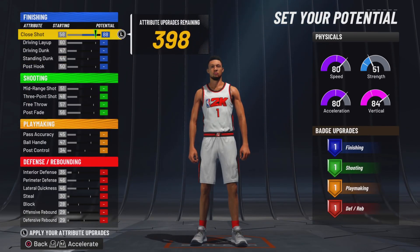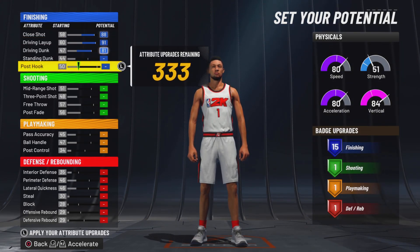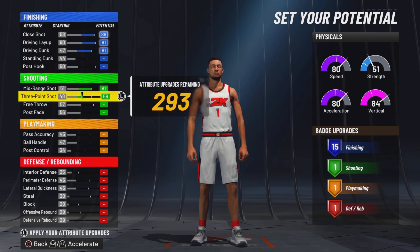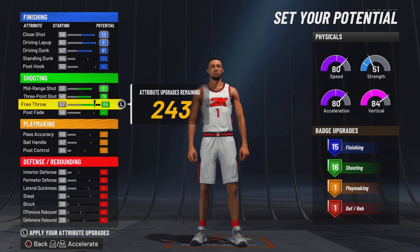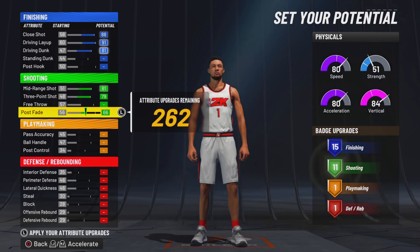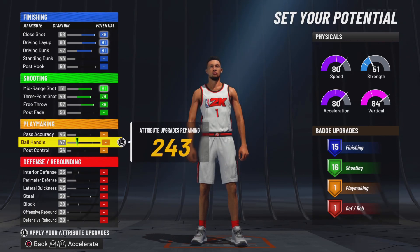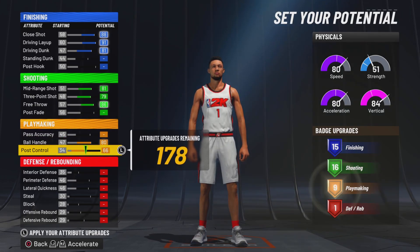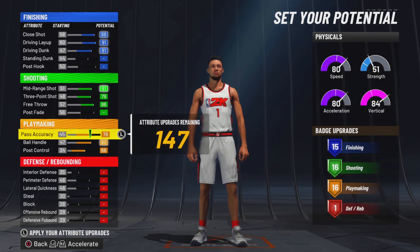I want to max out close shot, driving layup, and driving dunk — that gives us right at 15 finishing badges. I want to max out mid-range, three-point, and free throw — that gives us right at 16 shooting badges. In 2K purposes, he has more of a post fade than a free throw really, but I put free throw because I rarely do post fades. I want to put up ball handle, post control, and go all the way up to 76 on passing action — that gives us right at 16 playmaking badges.